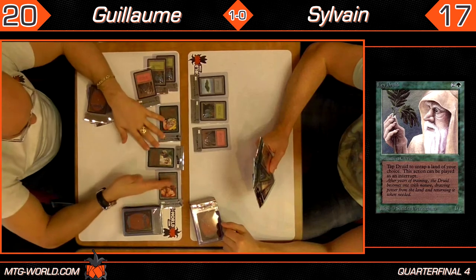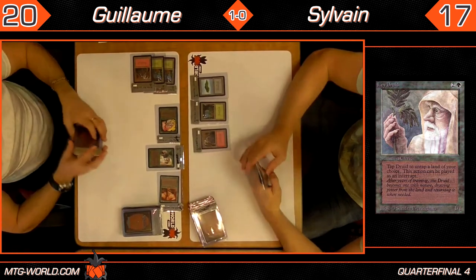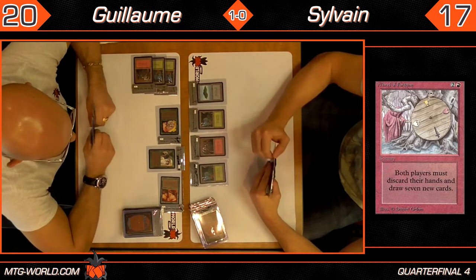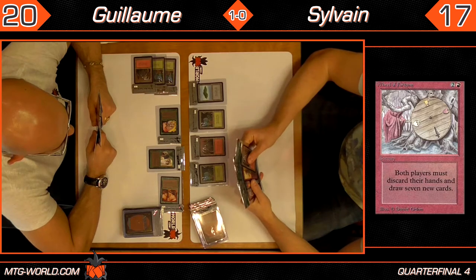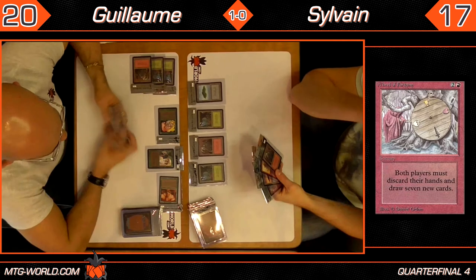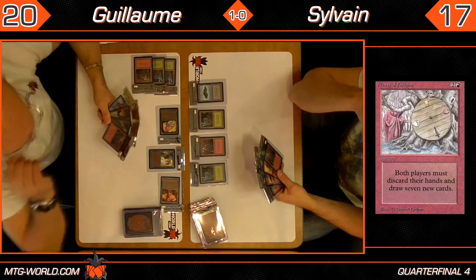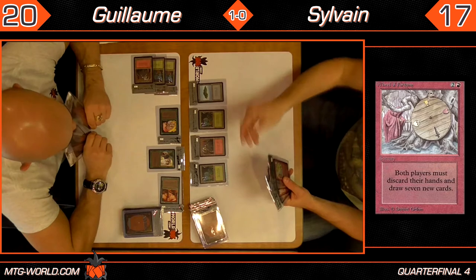Guillaume plays a Ley Druid — a 1/1 for 3 that you can tap to untap any land, not just a forest. Sylvain just drew a Wheel of Fortune; I might consider just playing that considering I have nothing but lands. If he had used that Disintegrate earlier it would have been more value — now he may just end up discarding it. A Wheel of Fortune after a mulligan is a good way to even out cards, though Guillaume would probably love nothing better than a new handful of gas. Sylvain is also reticent to Wheel before getting to Disintegrate a high-value target, and he just passes.